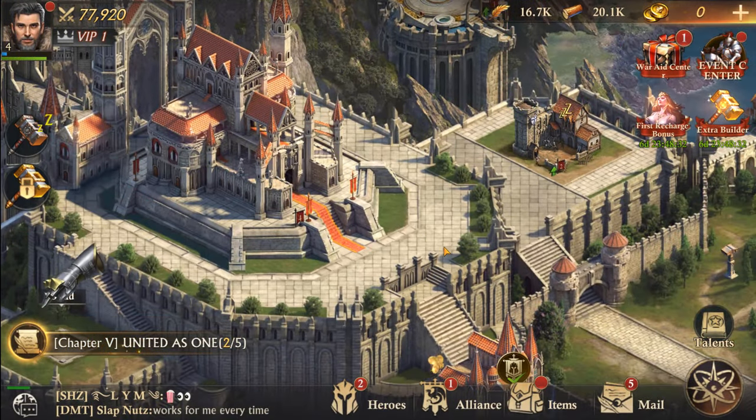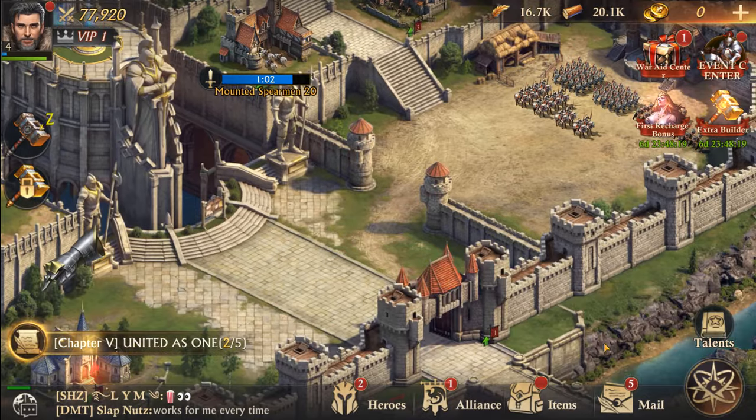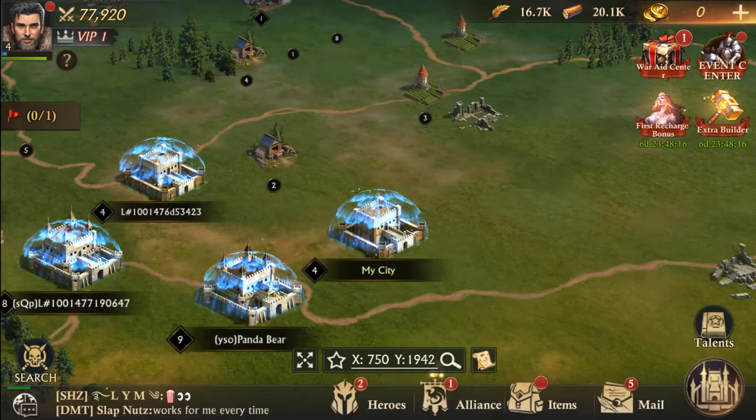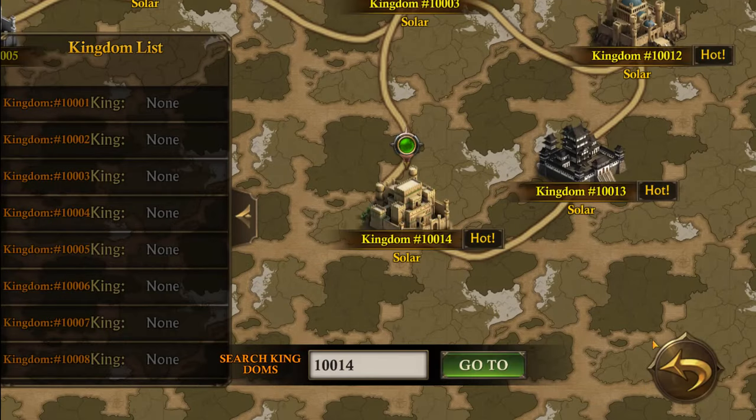So hey guys, I believe I'm completely finished with the tutorial — that seems to last forever. Once you get prompted to buy something, it's pretty much over. You can still kind of play through things, but at this point you could go to the map, go to the world map, and verify you're on 10,014.